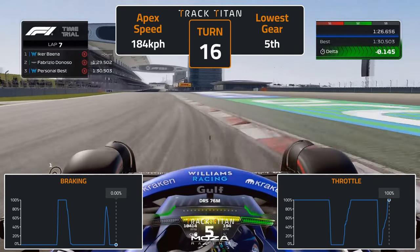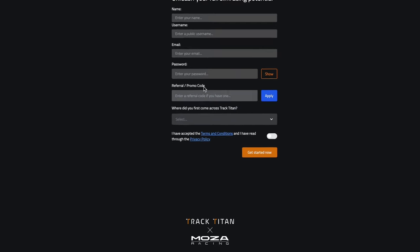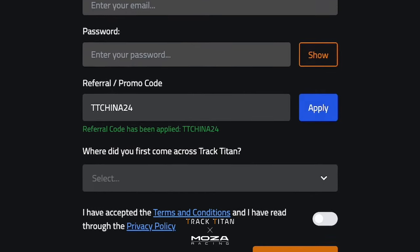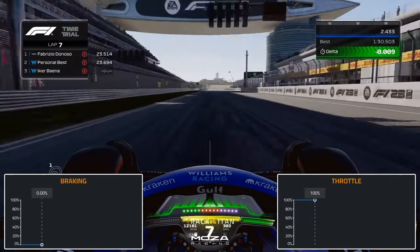Use all of the exit kerb, modulating your throttle from the apex and power towards the finish line. Don't forget that you can get 30 days of unlimited data insights for free when you sign up to Track Titan with the code TTChina24. Now that we've seen how you can master this place, let's take a look at that 1 minute 30.199 hot lap.